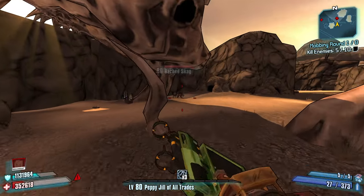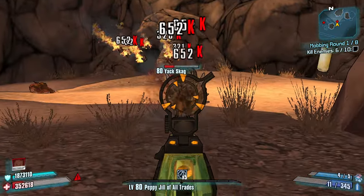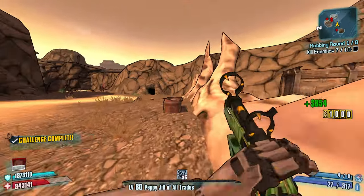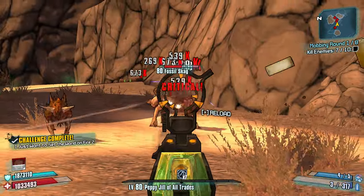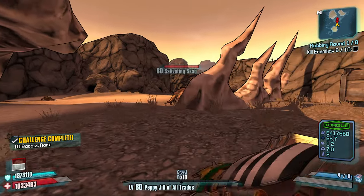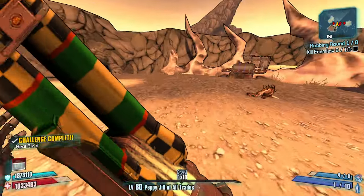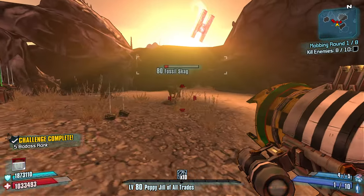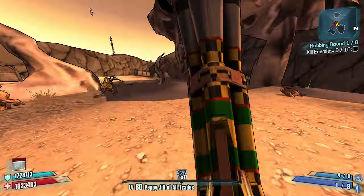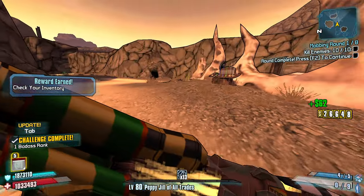I saw that some of you guys were bullying Deathtrap and I'm here to settle the score. I got a feeling that this Doll Pistol is going to be kind of nutty. Fossil Skag - you're okay against fire, you don't mind fire. Some double Fossil Skags - how do you guys feel about launchers in your life? I'm only going to throw my grenade when I need to. Let's take out that Fossil Skag and go to the next one. Group up - nice, that's what I'm talking about.